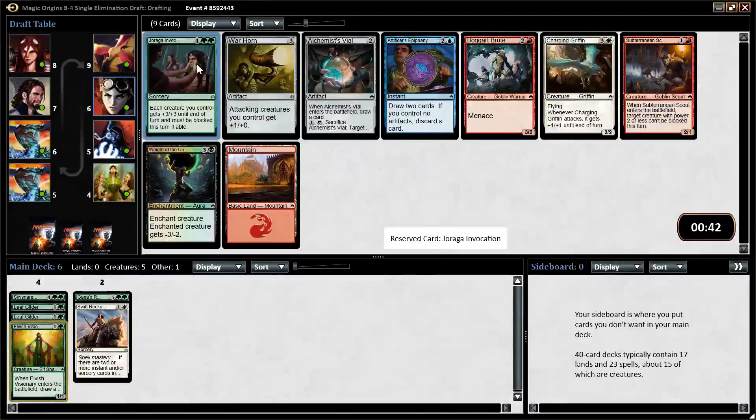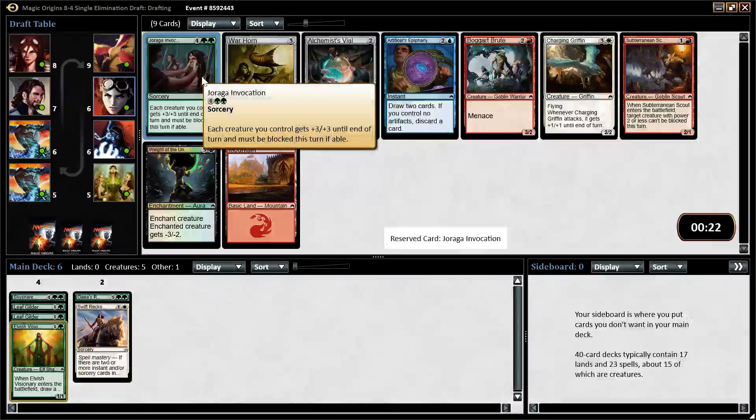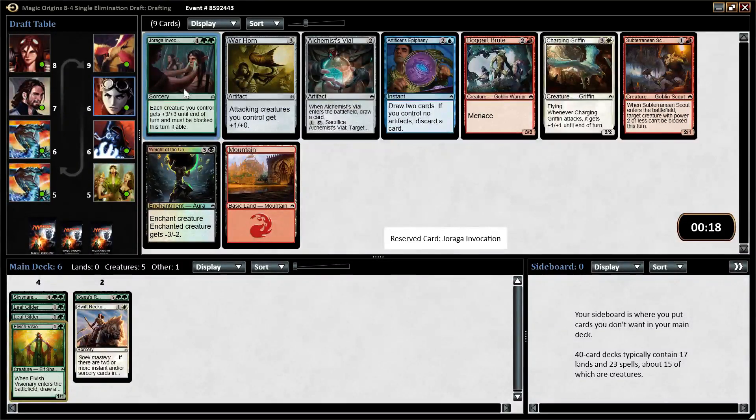Drana's Invocation is very good in green decks, but Boggart Brute is also very good, and there's a Subterranean Scout in the pack as well. But I think Drana's Invocation — we're clearly going to be green, and this is a green bomb. Among the green uncommons, we've got Skysnare Spider and Drana's Invocation, and I think Drana's is probably better than Undercity Troll. It's just a finisher: you play this card and they have to trade off, or lose almost all their creatures, or you just hit them for a million and win.